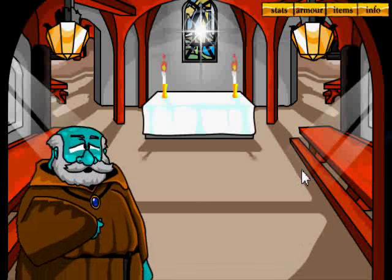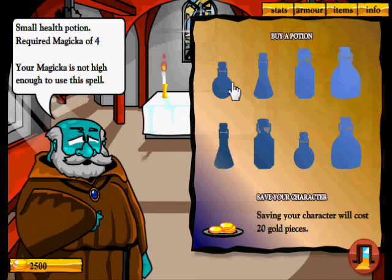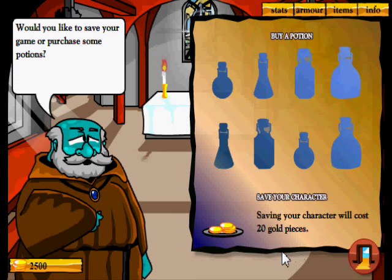The church! Welcome — you will find peace here. With this, we can buy potions, though you need magic to use them. There are health potions, armor vials, stamina vials, and armor oil which replenishes your armor. You can also save your character here, which costs 20 gold pieces at the moment.